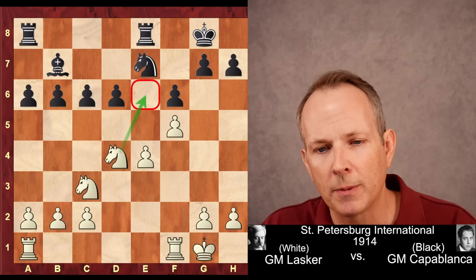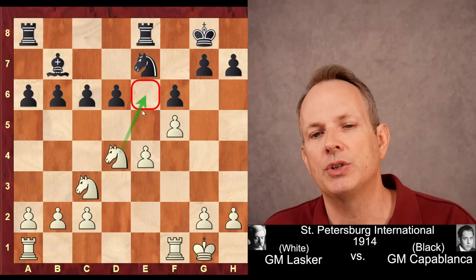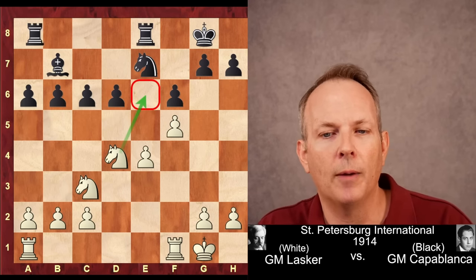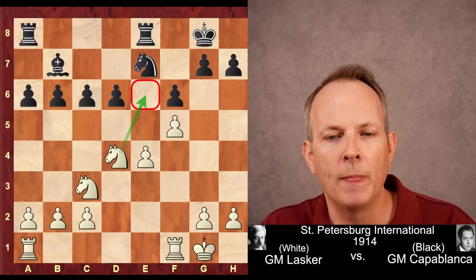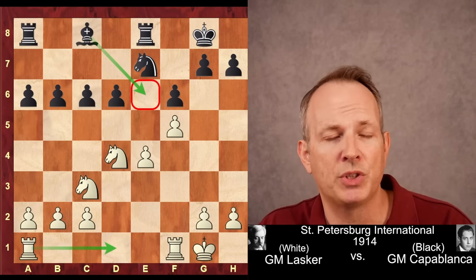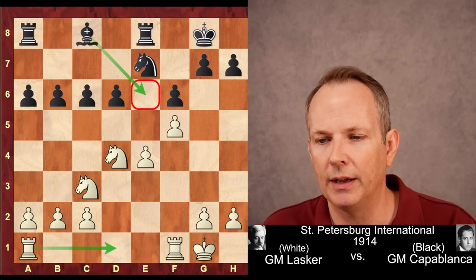Knight to D4 — the F5 move secured the E6 square, and now the Knight moves to D4 preparing to hop right into that square. Rook A to D8 was played by Capablanca with the hope of playing D5 at some point. But Kasparov, in his analysis of this game, suggests Bishop C8, just admitting the mistake and keeping that Knight from jumping into E6 where it can be captured by the bishop.